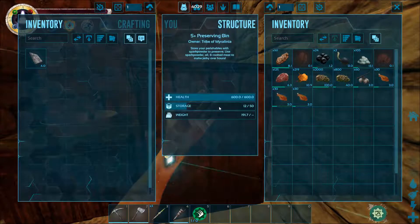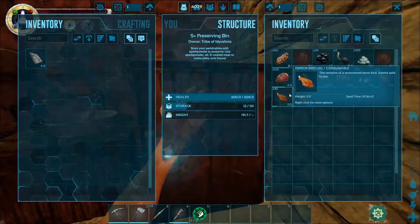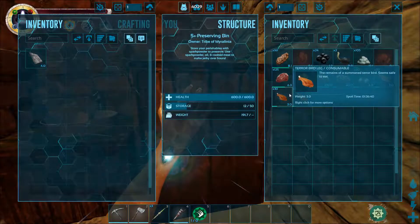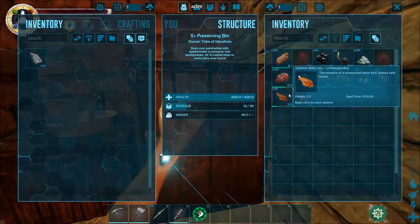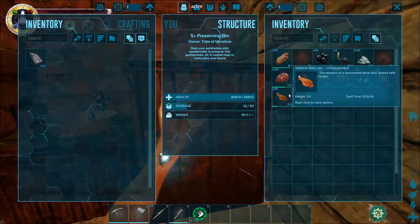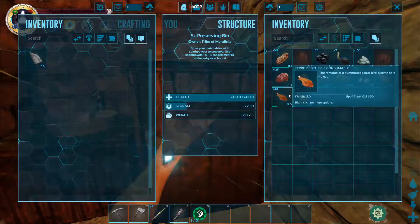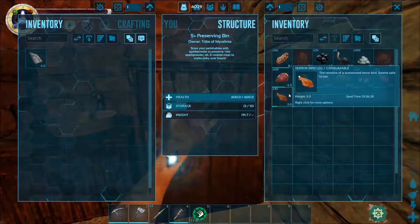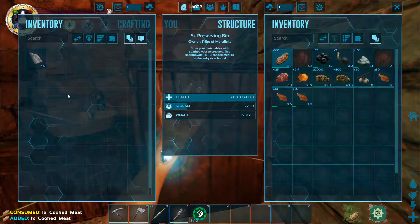Anyway, that's what I just wanted to show you guys — what it looks like. Also, putting your terror bird legs or carno steaks in the fridges does make them last longer, but if you just put them on an animal, it does not last longer. That was just something I was testing and I didn't know that.